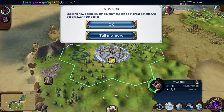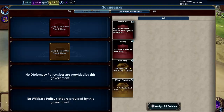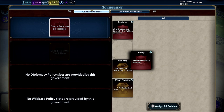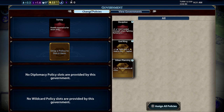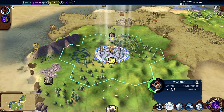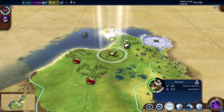The advisor mentions enacting new government policies. Basically, after a certain point you can set government policies to tailor your civilization to do certain things. For example, one says plus five unit combat strength when fighting barbarians - useless for me since I turned them off. But we could have double experience for recon units, so we may as well do that. Then we've got either one production in all cities or one faith and one gold in the capital - I'll go with one production since I turned off religion. Confirm the policies with the menu button.